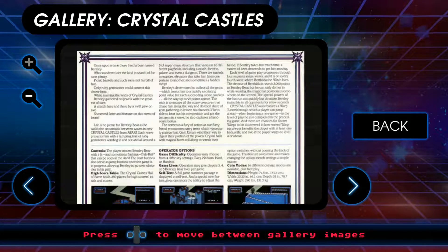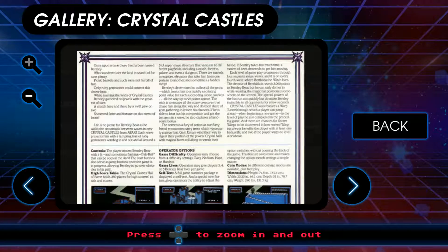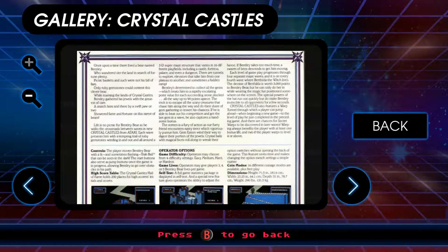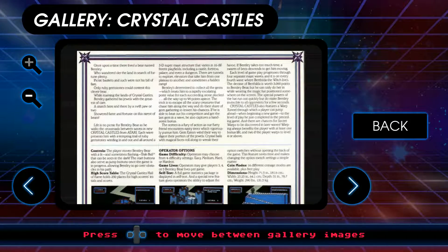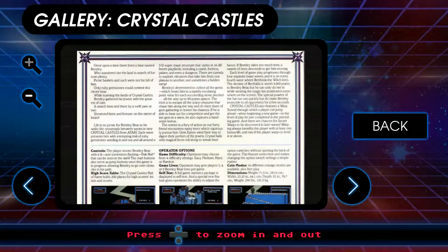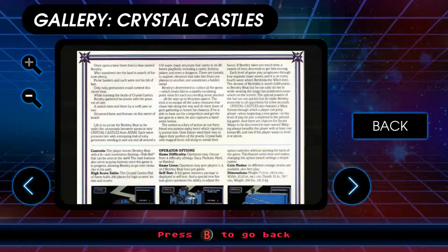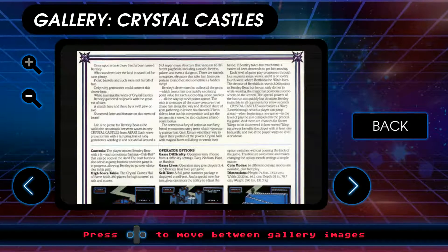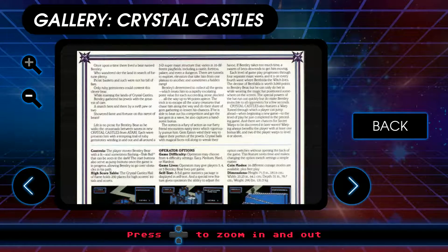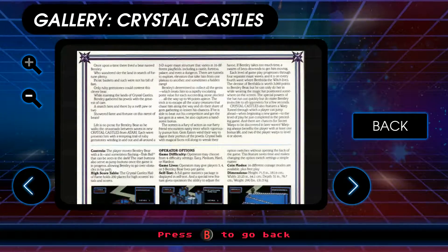'Each wave presents him with the tempting trail of ruby gemstones winding in and out and all around a 3D super-maze structure that varies in 16 different play fields, including a castle, fortress, palace, and even a dungeon. There are tunnels to explore, elevators that take him from one plateau to another, and sometimes a hidden ramp. Bentley is determined to collect all the gems, all the way up to 99 points apiece.' Interesting.